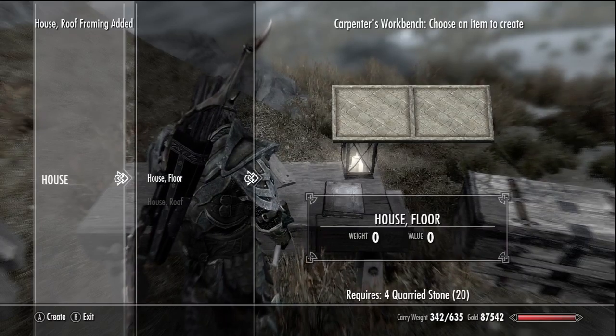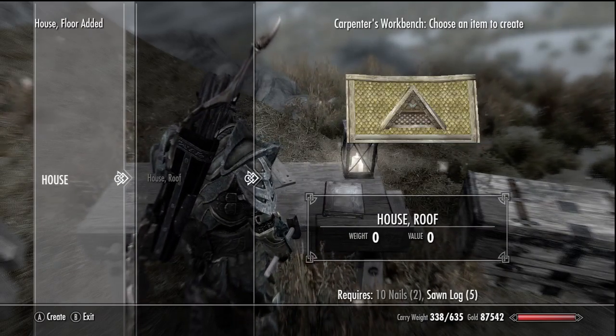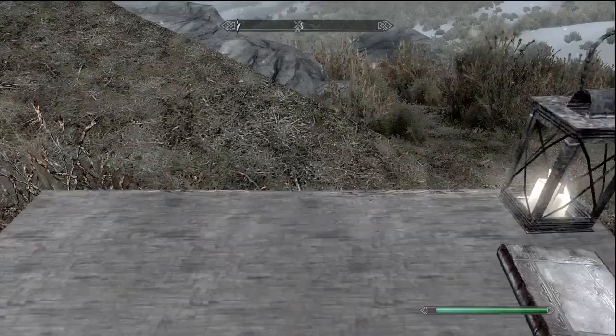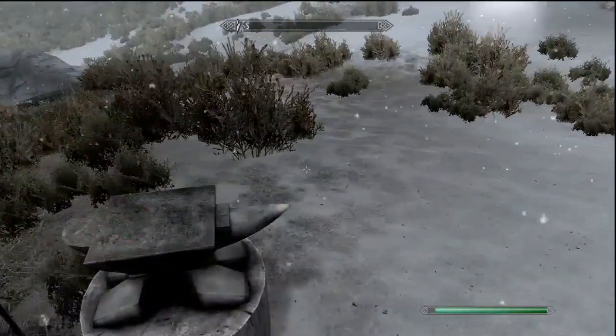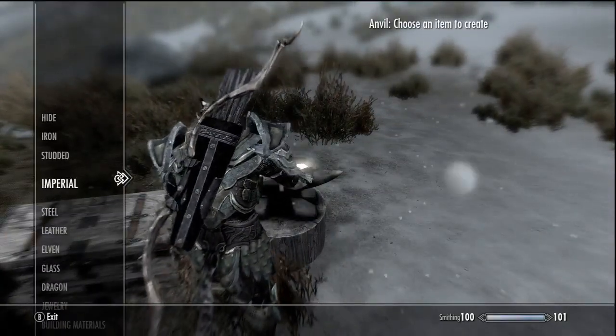Now I gotta put a floor — I'm down with that. Now I need 20 nails, apparently. Is that — I think I'm reading that right? 10 nails times 2. I can see why I just can't put 20 nails, but we're almost there. That's the important part.